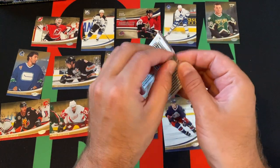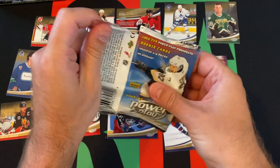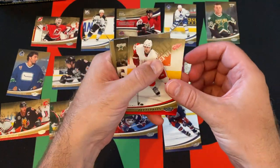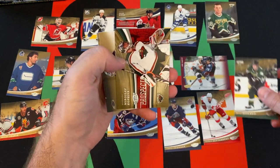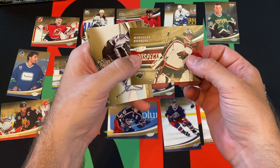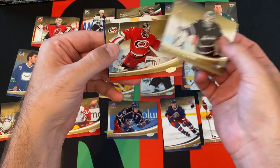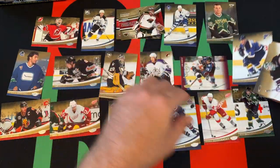And our final pack for today — come back next week and we'll do another six packs from this box. We got Henrik Zetterberg, Mike Modano, another prospect card: Miroslav Kopriva, Jean-Sébastien Giguère, Cam Ward, and finishing things off with Keith Tkachuk.